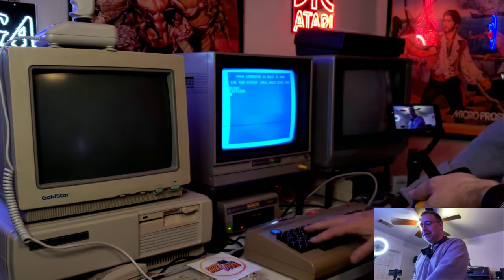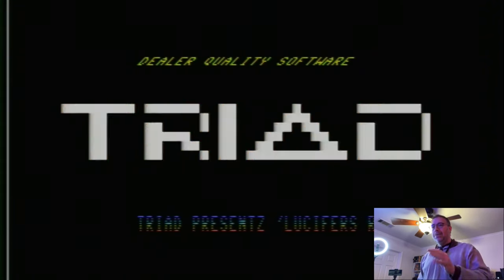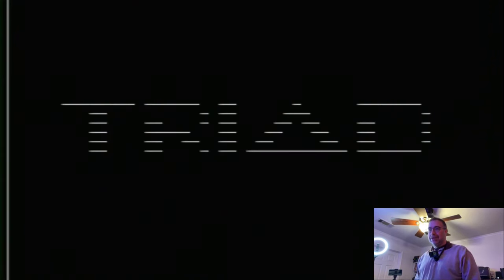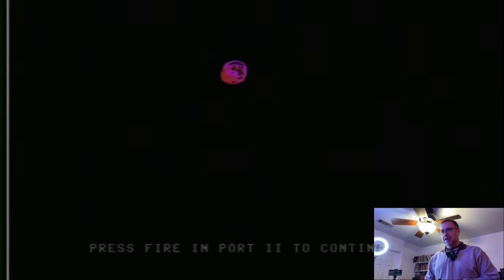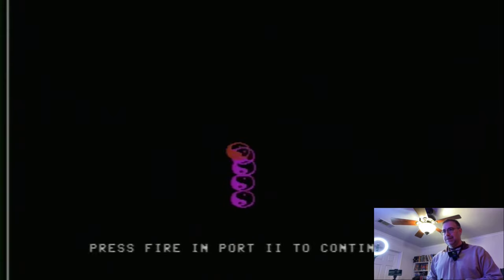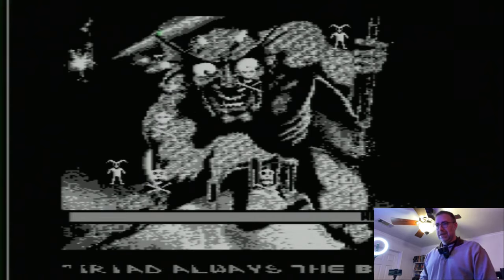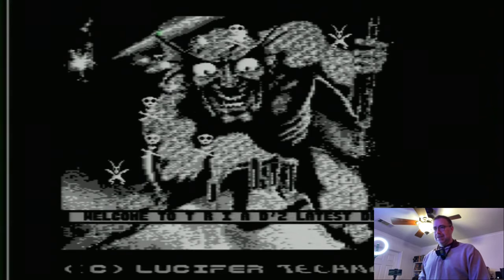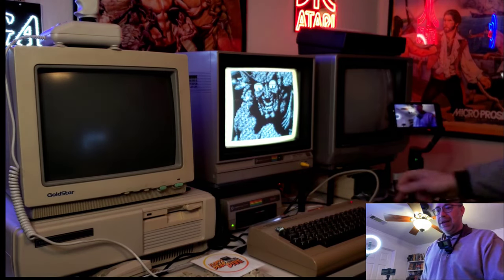Now let's check out the last thing on the front of this floppy — Lucifer's Revenge. I have no idea what it is; it's 187 blocks. 'Triad presents Lucifer's Revenge, created, mixed, and compacted by our own Lucifer.' No data on here, but it looks like it's a demo. Let's hit enter and see what it shows — it even seems to reference James Hetfield from Metallica. It's all just a demo, so let's go to the back side of this floppy.